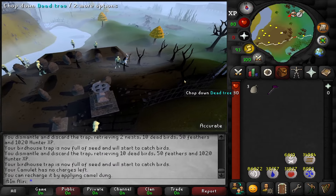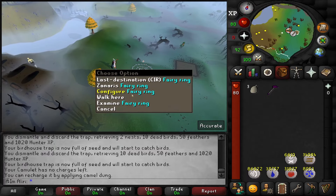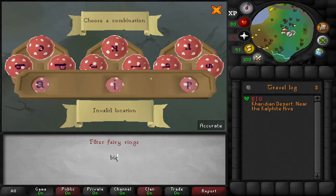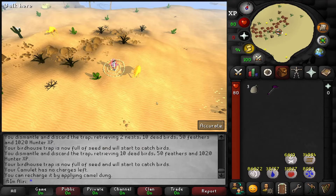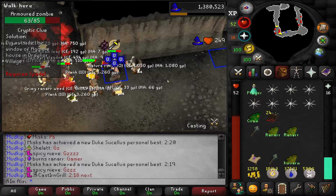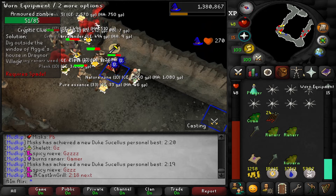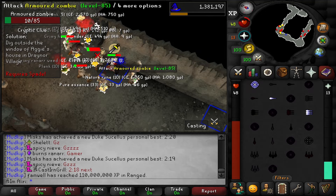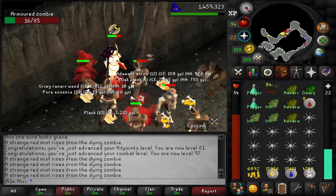One of the first things we're going to do in this video is go and try and get the zombie axe again. A couple of videos ago I was bursting armoured zombies and we never actually got the zombie axe, so we're going to go back, get some magic XP, and hopefully get the axe so we can replace the d-scim. I don't know if this is ever going to get to the point where it's not ridiculously satisfying — it's probably going to get more satisfying when I get to the barrages and stuff. XP drops are going to be nuts. Oh, and that's a hit points level — we're now combat level 97.